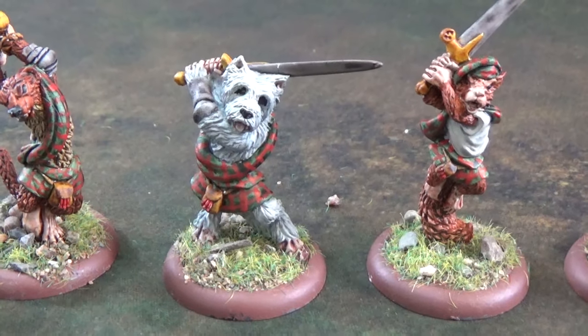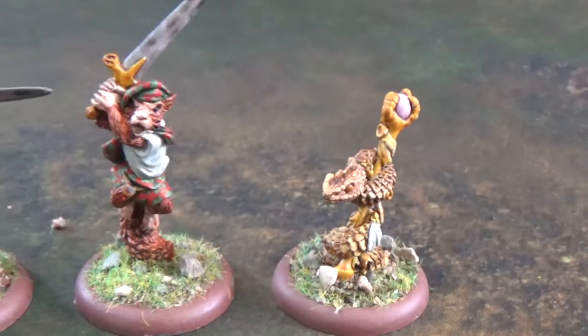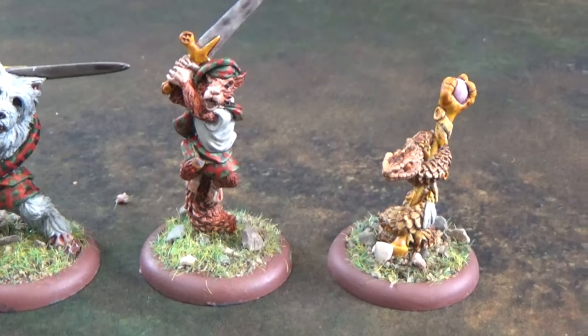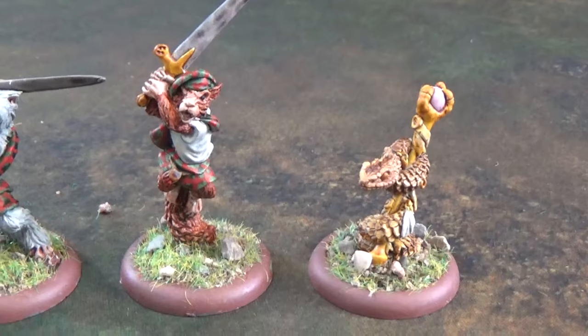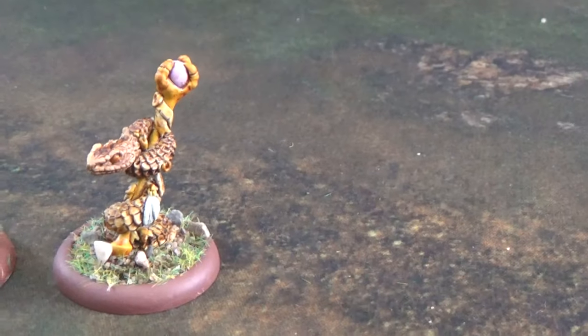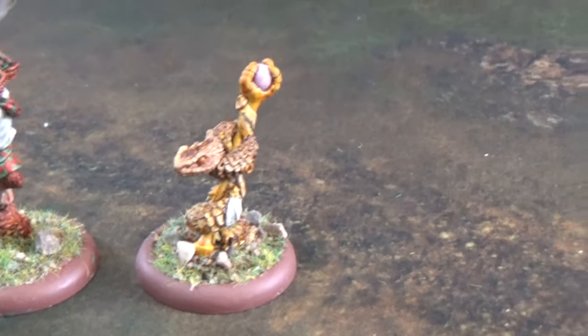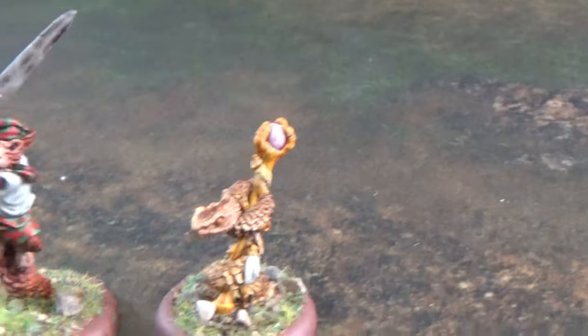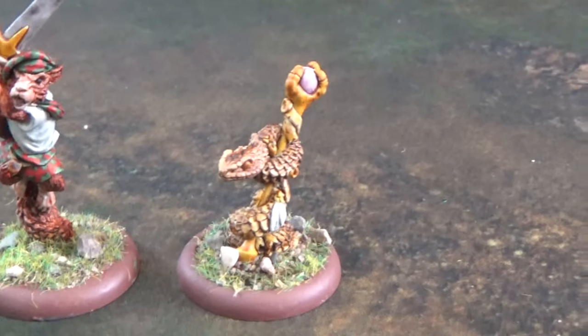What's his name? McScot. And then we've got another double-handed claymore-wielding red squirrel. What's his name? McMurphy. And then we have the snake — this is an adder. What's the adder called? McAnna. McAnna the adder.